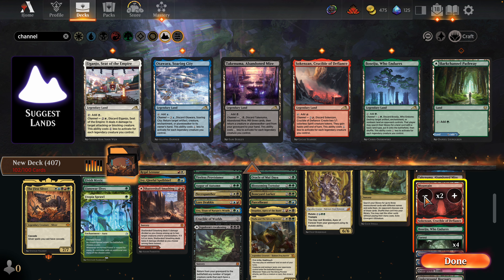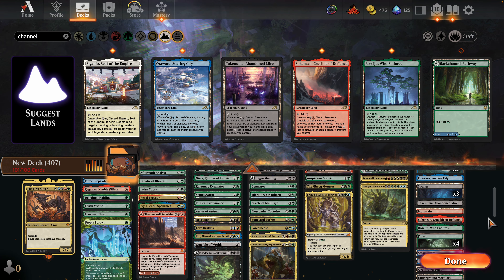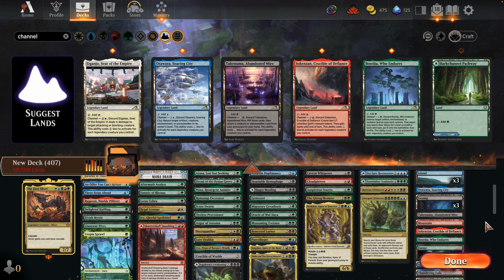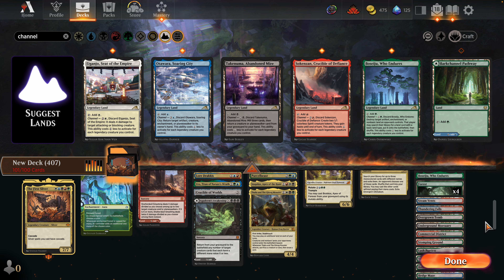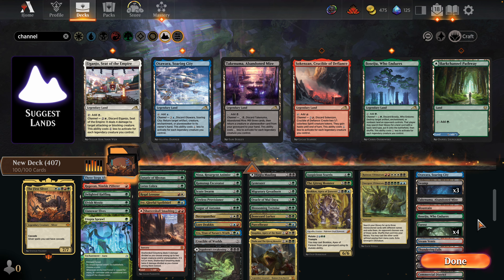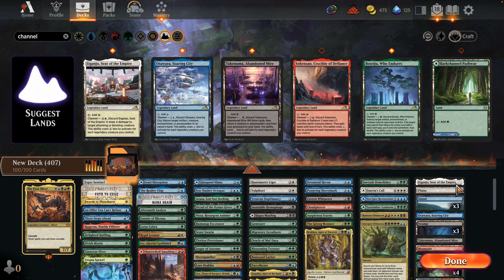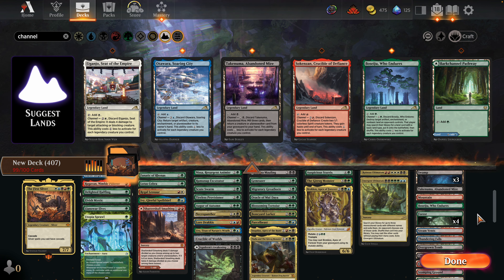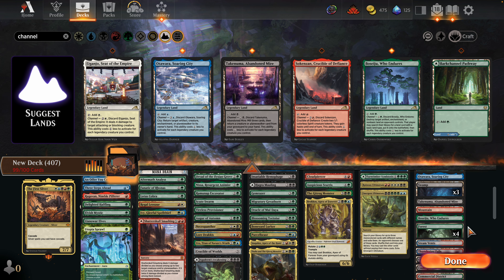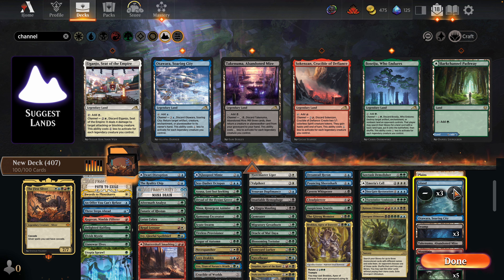That's kind of it guys, so I just have to cut about six lands from each of these. Looks like we're about there. Looks like we're about there — this will go to three. We surely want to play at least one basic Mountain, right? With all these fetch lands, I think it's okay. I think we won't run out.